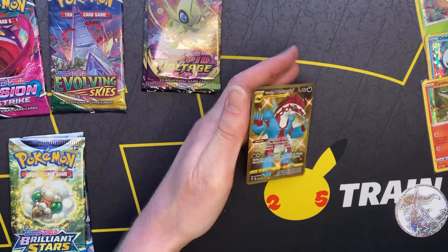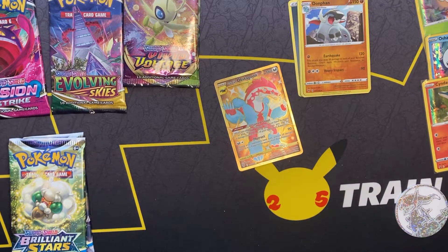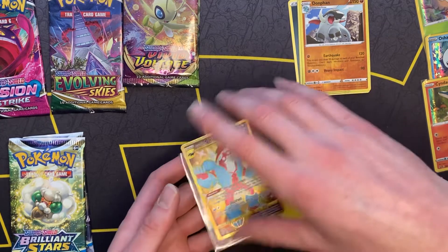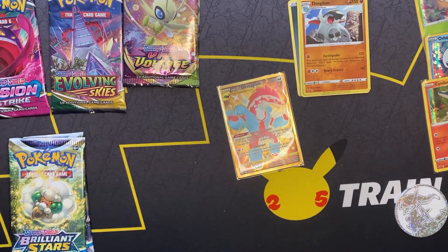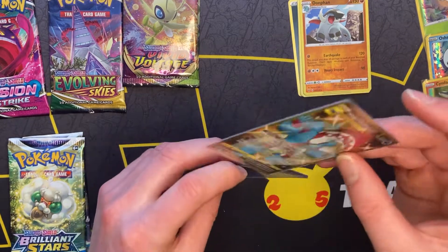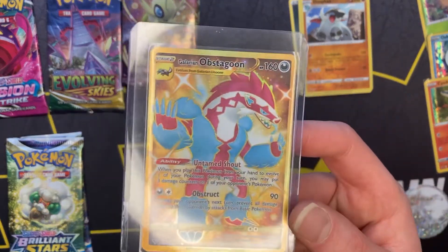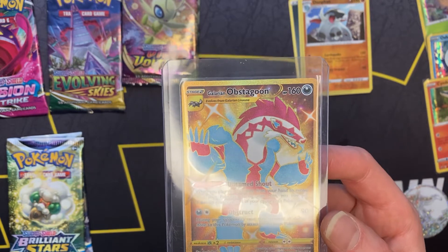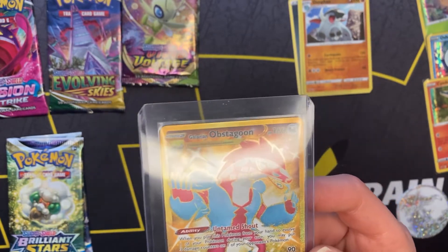Oh! Let's go! My first gold Pokemon! I've gotten many gold cards but this is the first gold Pokemon I have gotten out of any pack at all, any set, any pack. This is the first one I've gotten, and it is a fresh card right there. We got an Obstagoon Galarian Gold card. Oh, look at that! That card is just stunning, just beautiful — shining, stunning. First pack magic and a half right there.